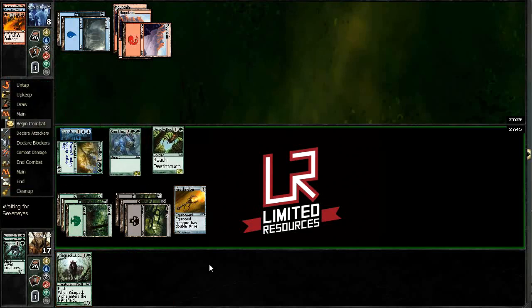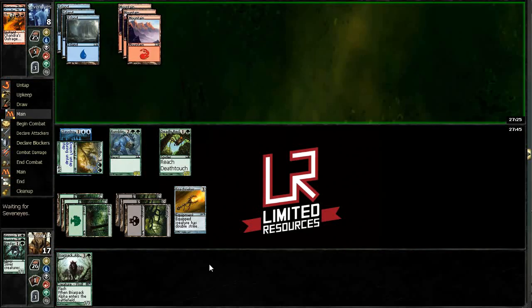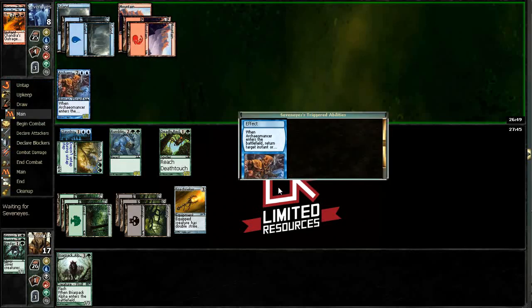Now we've got a sweet turn — we've got Rumbling Baloth and Deadly Recluse, and we have enough mana next turn to equip and still have Briar Pack Alpha mana available. If he gets a little greedy and hopes to hit us with Chandra's Outrage when we go to equip, we can get him. Rumbling Baloth is completely lethal — we're going to equip and attack, so he really has to deal with it. He might have Opportunity but it doesn't do anything here; our Keomancer is going to get back Chandra's Outrage probably.